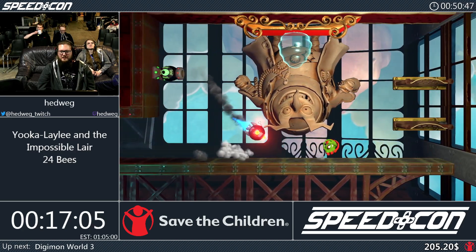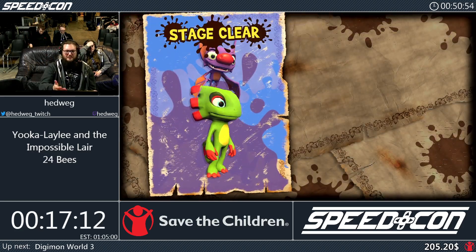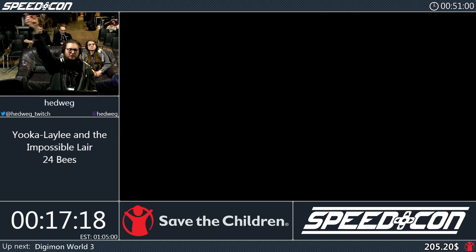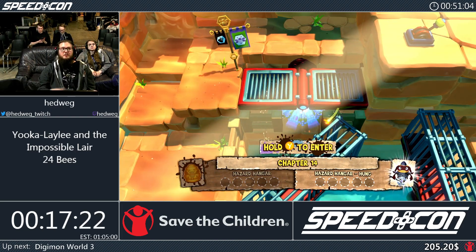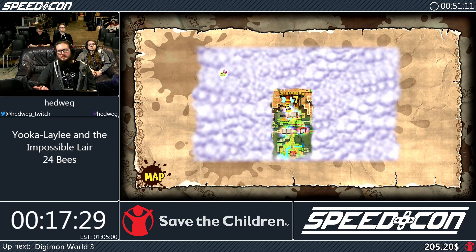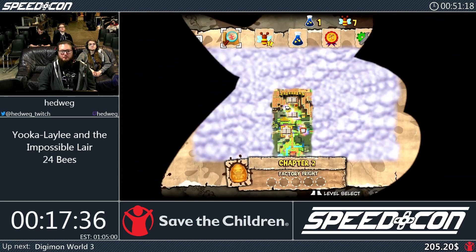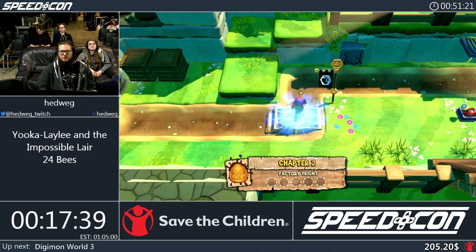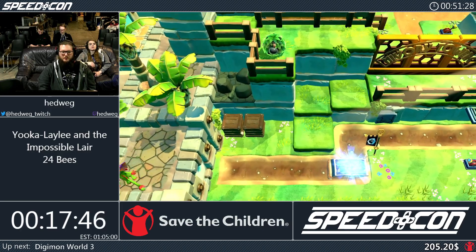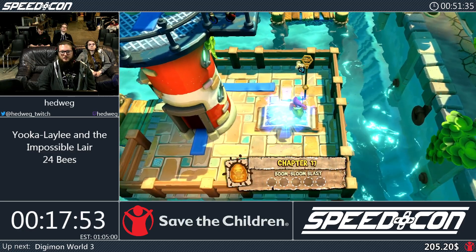Laylee basically works like baby Mario in Yoshi's Island. We have one hit we can take in every level before we die - when we get hit, Laylee flies around and we can collect her back. But if we don't collect Laylee, we cannot ground pound or do fast rolls anymore, so we never really want to lose her. That's my first teleport right here, right to chapter 2, because we're doing the out of bounds from the beginning one more time - this time skipping another paywall and going into this beach section, entering chapter 17.